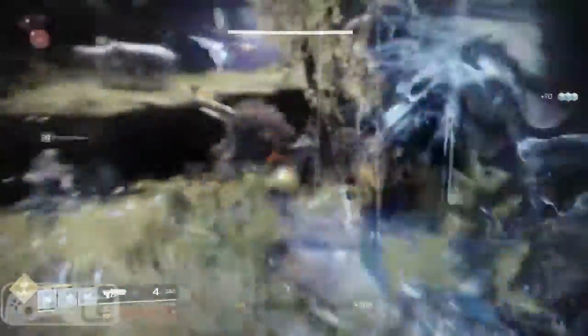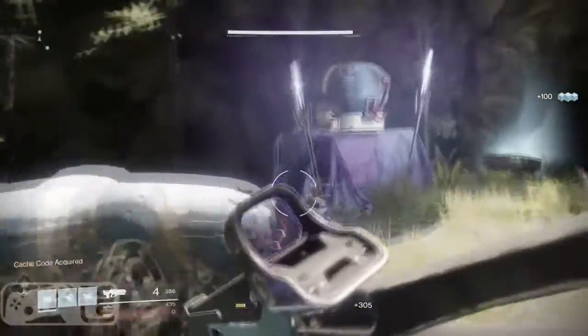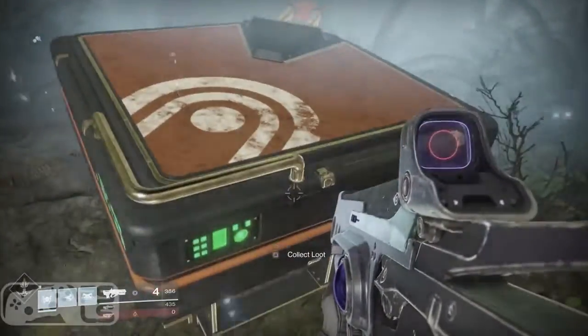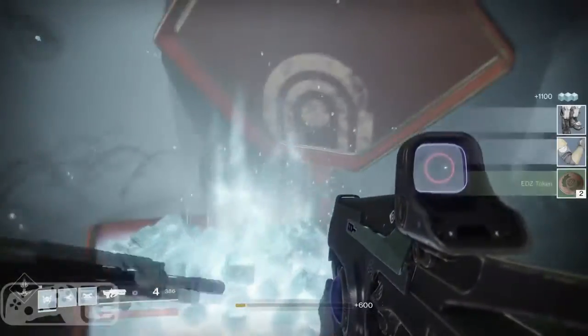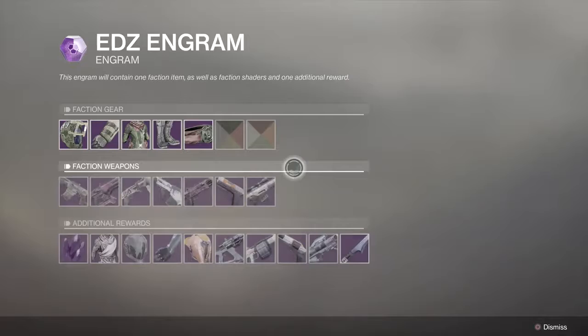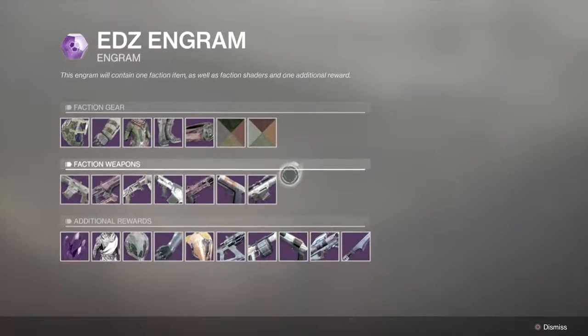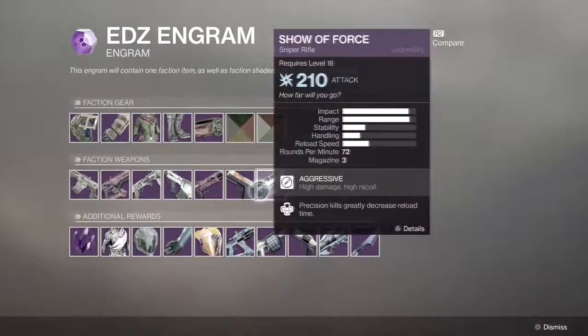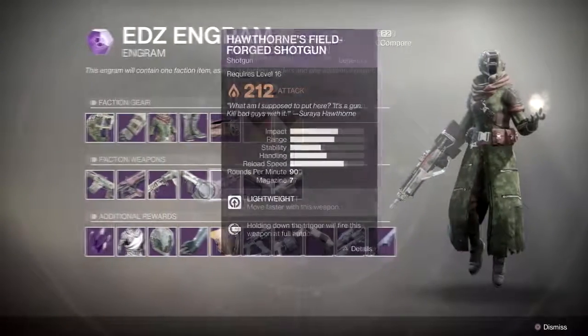Lost Sectors are hidden areas that contain enemies and a boss at the end. The boss will always be named and is guarding a chest — you can only open the chest once the boss is defeated. Once defeated, he'll give you a cache code that allows you to open the chest. When you get an EDZ Engram, you can actually preview it and see every single item you can get when you decrypt it. The description reads: when you open it, you always get one faction reward, a faction shader, and an additional item.